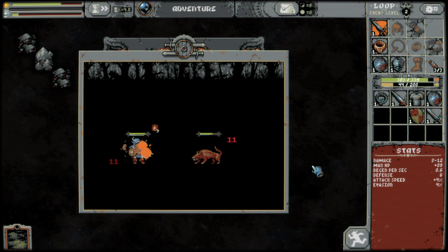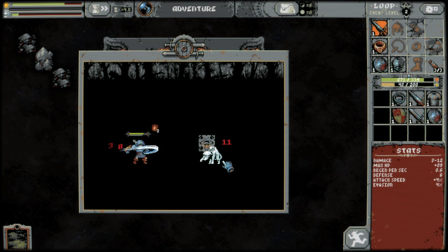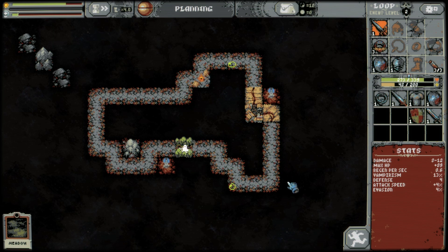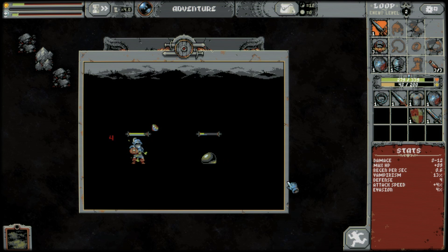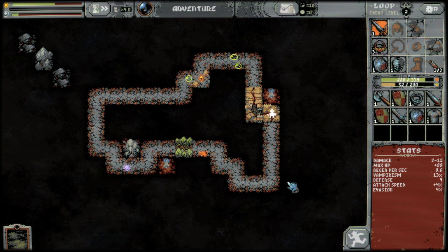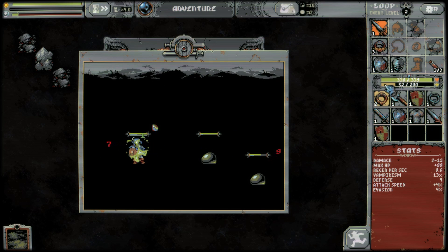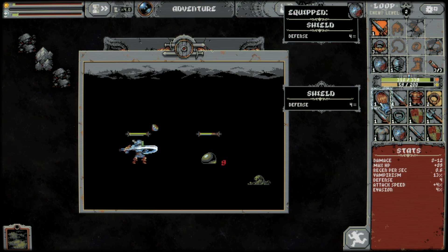It feels like enchanted weapons get better with the axe. I'm bleeding — how rude. Vampirism — yeah, we take that. Get some health back, thank you very much. Through the field. There's a new ring — it doesn't have vampirism, so I'm not that interested. Same shield, a little bit more max HP but I'm not that worried about it.